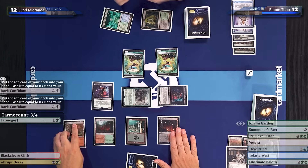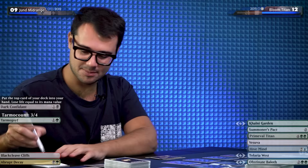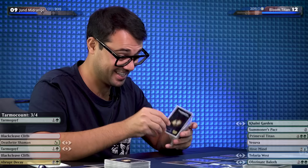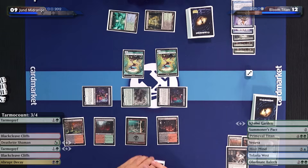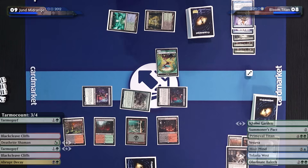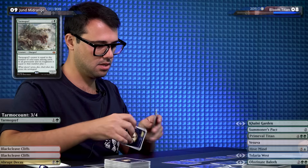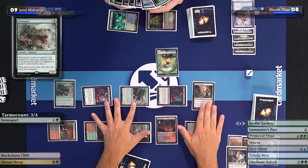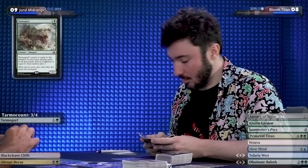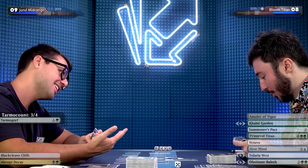I'm at 12 life with two Dark Confidants — time to flip. Three damage — down to seven. You might have to discard. It doesn't matter, I know they're going to play out their spells. I might start having to block — I'll throw a plant in front of a Goyf. You go to eight. I'll play a Deathrite Shaman and a Tarmogoyf. Your turn. I will untap — I'm at nine, very safe with two Dark Confidants in play. You have nothing; you have three permanents.